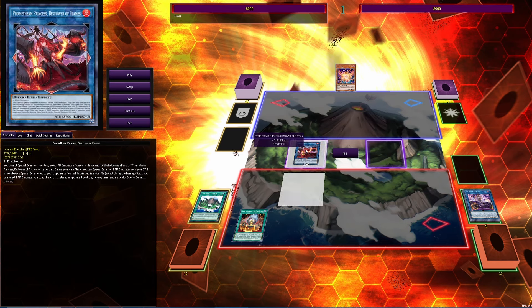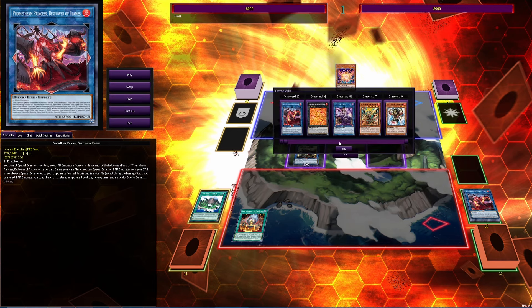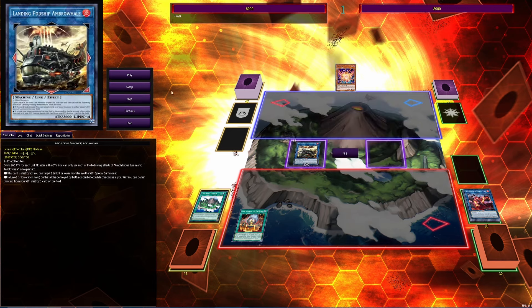We go ahead and link them off into Promethean Princess. We activate Promethean Princess to bring back any fire monster — it doesn't even matter which one — and then we go into Amblo Wheel.